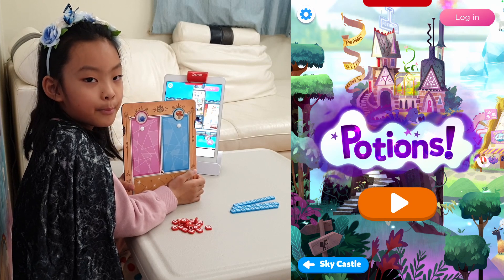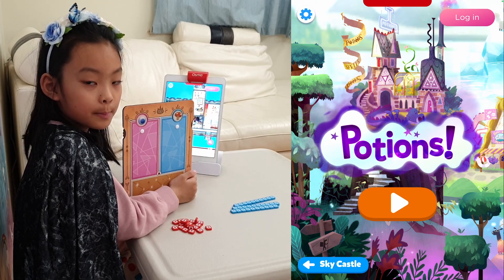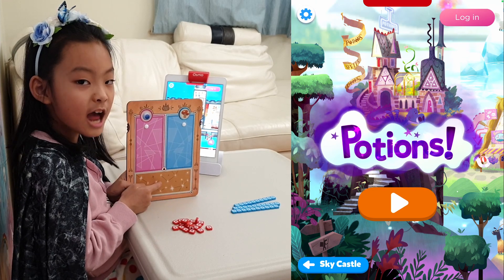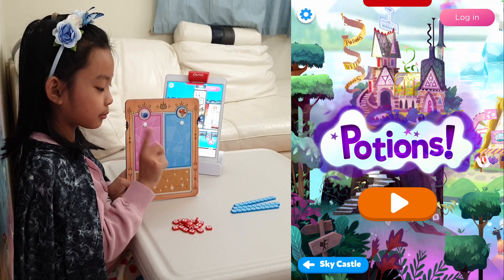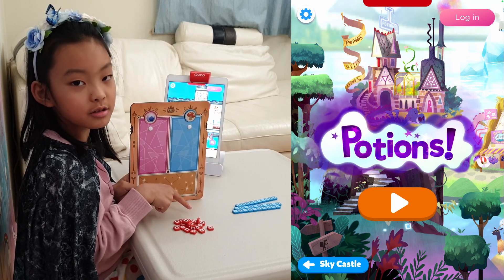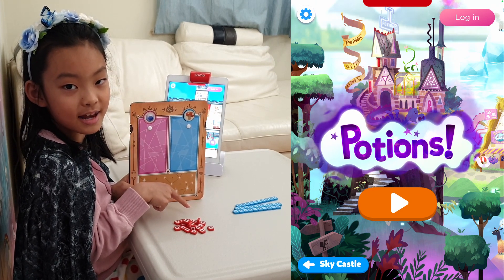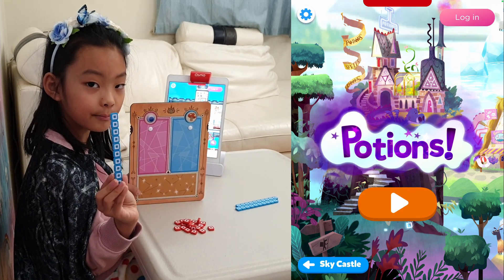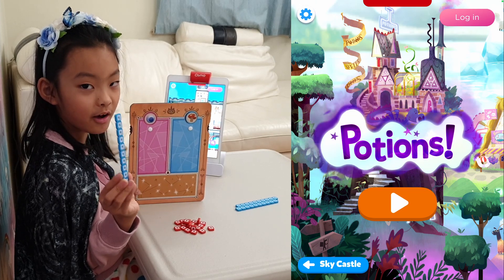So this is the game board. You put a block on the pink and the blue bit, and those equal the yellow bit. You use these blocks here — the red ones are singles, so you use those up to 10, and the blue ones are 10 each. Let's go!